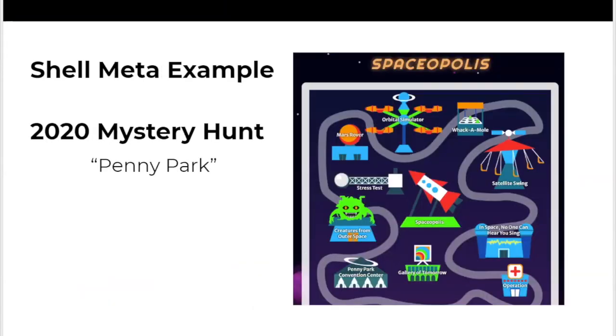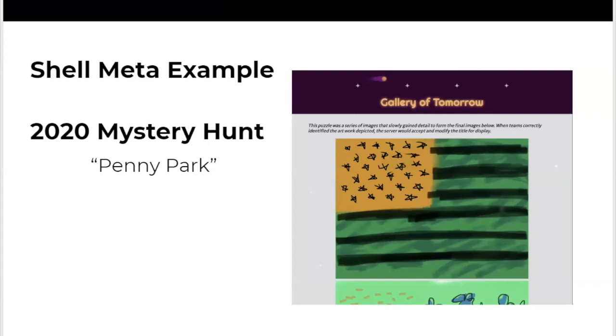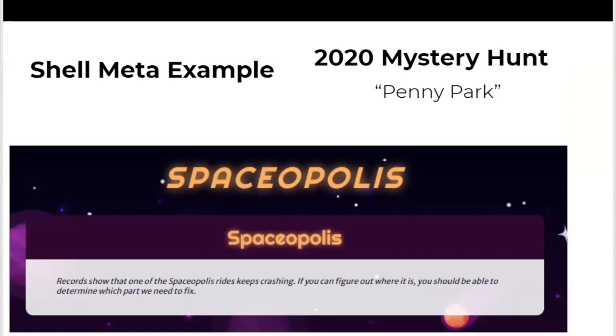The final thing is a kind of hybrid between a pure and a shell meta, which was one we wrote for our mystery hunt last year in Penny Park. This was the Spaceopolis round. We had the Mars rover puzzle, the gallery of tomorrow puzzle, and the creatures from outer space puzzle. The rocket ship was the meta at the center. The flavor text read: 'Records show that Spaceopolis keeps crashing. If you can figure out where it is, you should be able to determine which part we need to fix.'